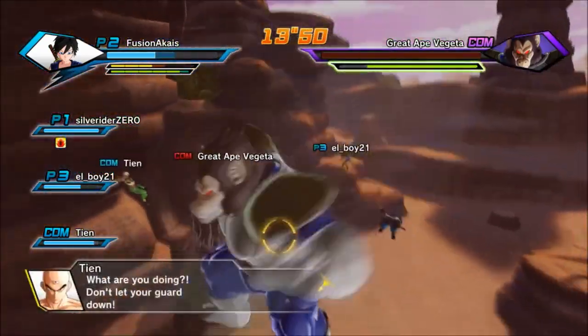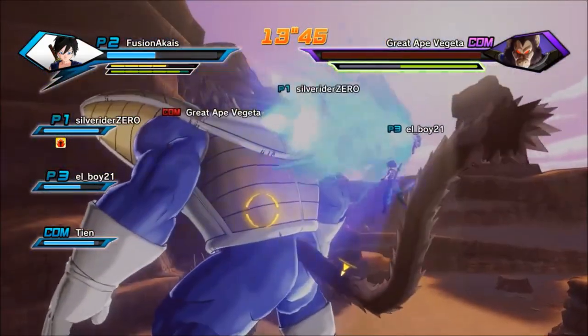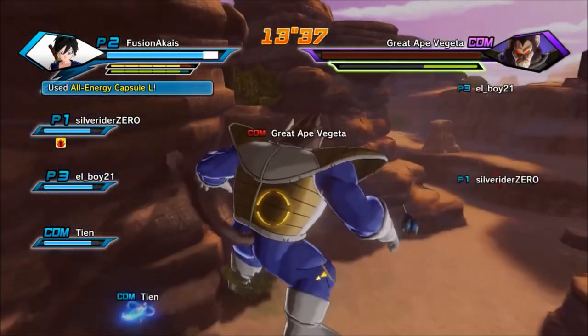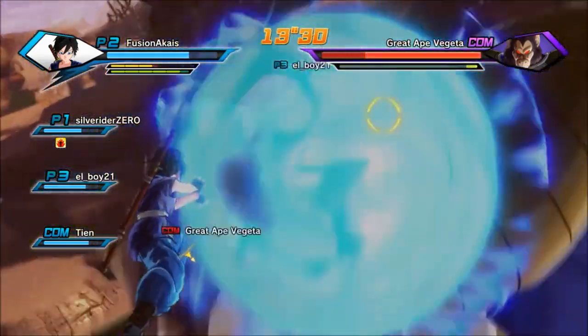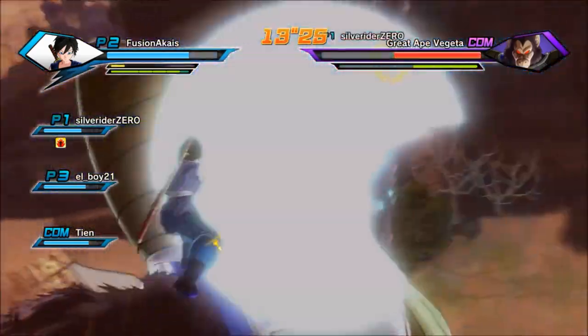I guess we fight a Great Ape Vegeta, a Great Ape Nappa — I know there's a Bardock in here somewhere. I think he may be the hidden condition. And the only really hidden condition about this is to make sure that Yamcha, Tien, and Pan stay alive, which is super simple.